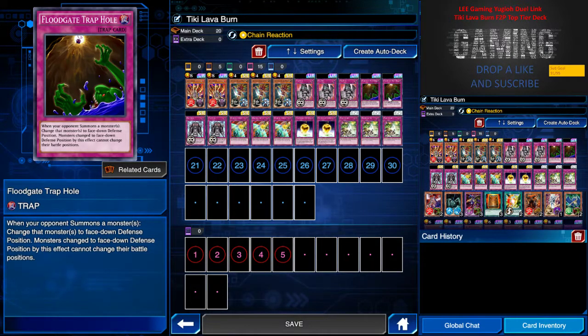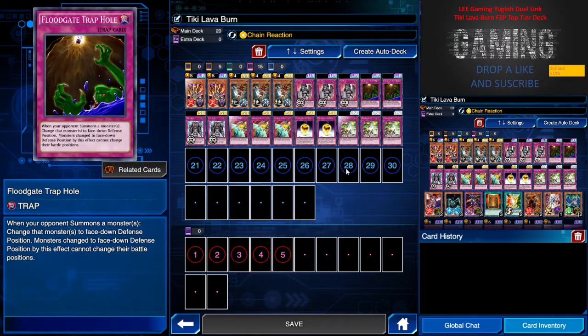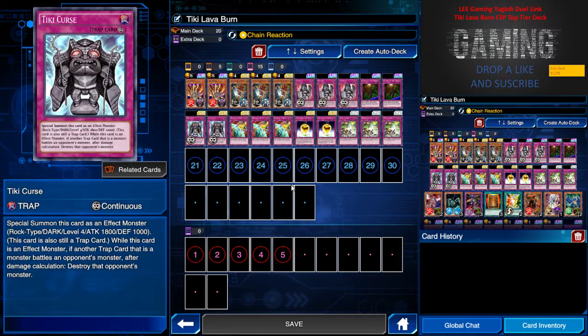If you don't have the Front Gate Trap Hole card, feel free to use any card that helps you regenerate your life points, like a trap such as Javelin, Golden Apple, or you can just find some alternative. Two Tiki Curse — I only have two and I think two is fine enough.